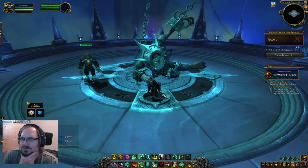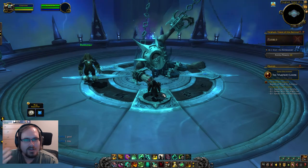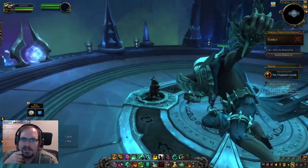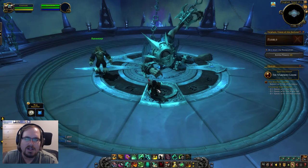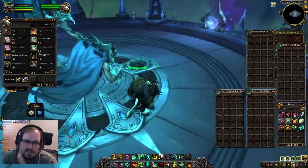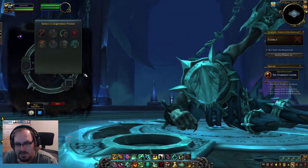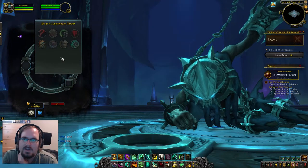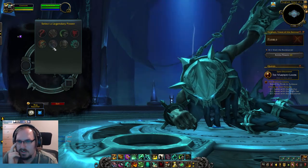This is a continuation from the monk and warlock deep dive video. So if you're joining me again from that stream, thank you. If not, welcome. We did take a look at the monk legendary options at the end of that stream, but we're going to do it again to make sure if you're coming into this video fresh, you can check those out as well. The way legendaries are set up is there are four options class-wide, regardless of specialization, and four spec-specific options. For a typical three-spec class, you'll have 12 different legendary power options, but usually eight per specialization.